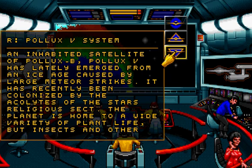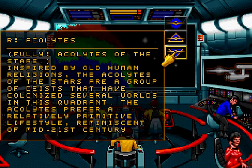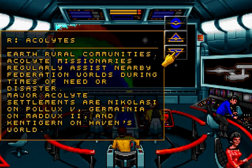Pollux 5 has lately emerged from an ice age caused by large meteor strikes. It has recently been colonized by the Acolytes of the Stars religious sect. The planet is home to a wide variety of plant life, but insects and other lower life forms are the only known animals. Acolytes of the Stars: inspired by old human religions, they are a group of deists that have colonized several worlds in this quadrant, preferring a relatively primitive lifestyle reminiscent of mid-21st century Earth rural communities. Acolyte missionaries regularly assist nearby Federation worlds during times of need or disaster. Major Acolyte settlements are Nicolasi on Pollux 5, Germania on Maddox 2, and Kentergern on Haven's World.